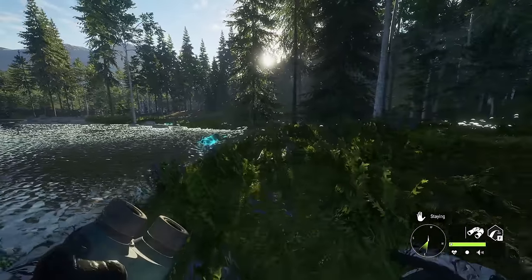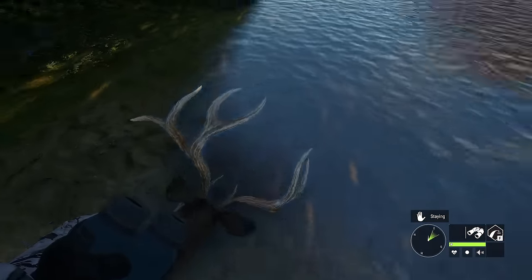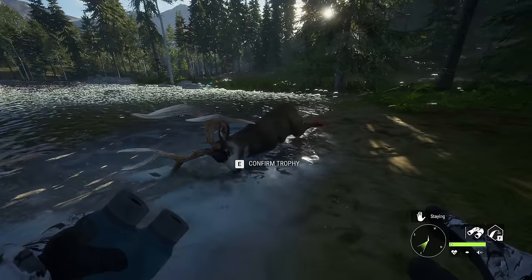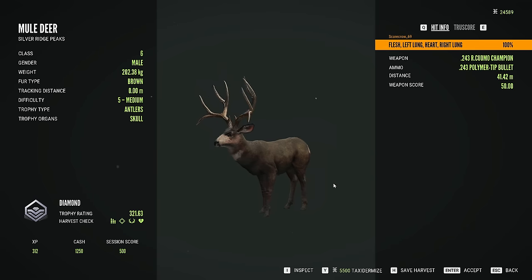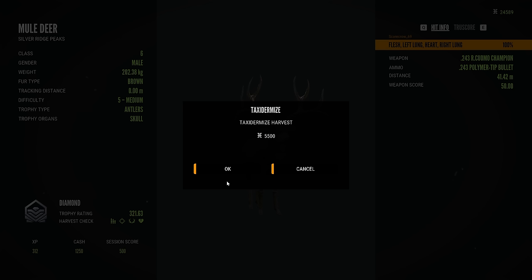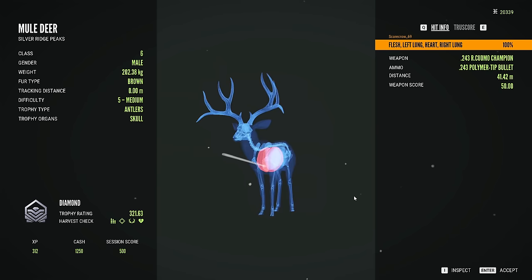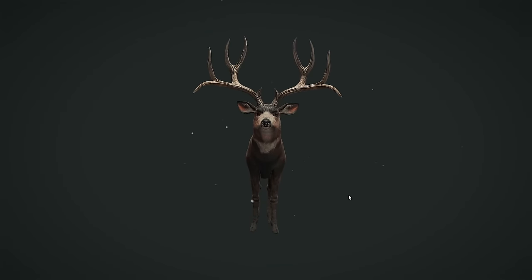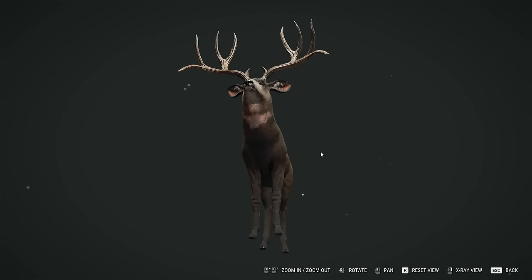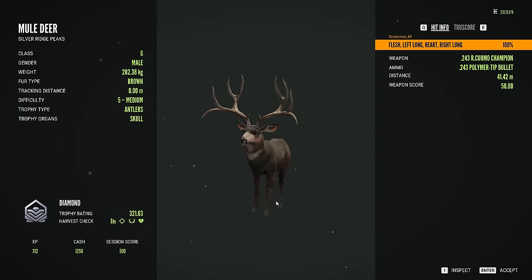I could have taken it when he was facing us, but with how blocky those iron sights are, I wasn't very confident we'd hit the right spot. Let's go ahead and claim this guy and see — it's a 321.63 diamond. That is an absolute beauty, and we did get a perfect heart double lung shot. Not bad at all. It's awesome to see that this endeavor on Silver Ridge Peaks finally paid off.